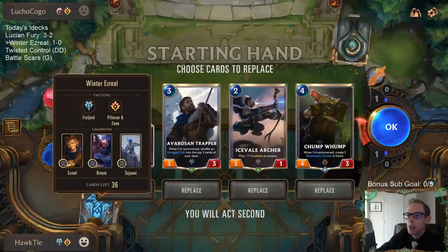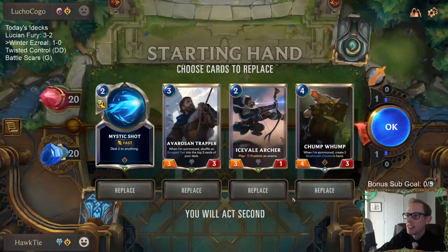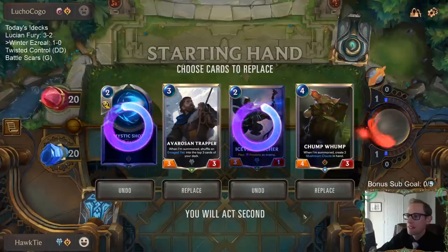Ezreal, Braum, Sejuani — wait, that's what I'm doing. We're playing against Vi/Heimerdinger. Sorry. Those are gonna go.